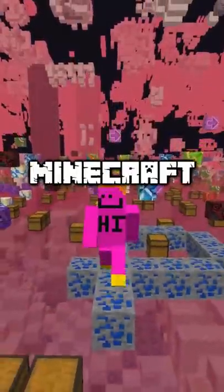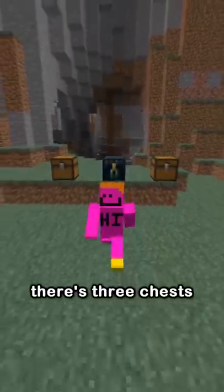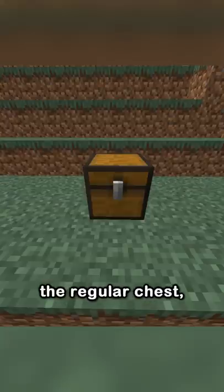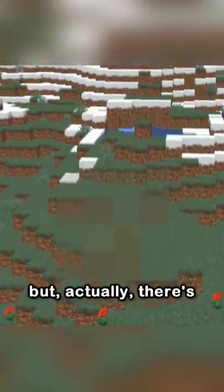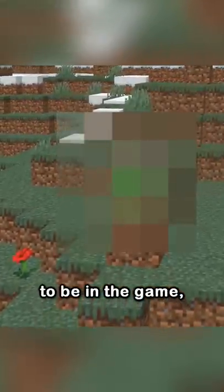What's the weirdest block in Minecraft history? There's three chests in Minecraft: the regular chest, the trapped chest, and the ender chest — but actually there's a fourth that used to be in the game.